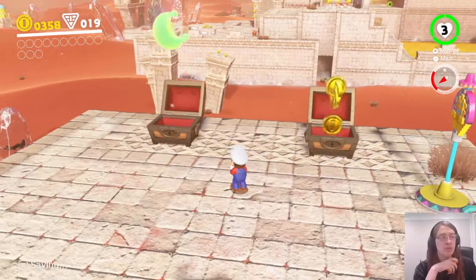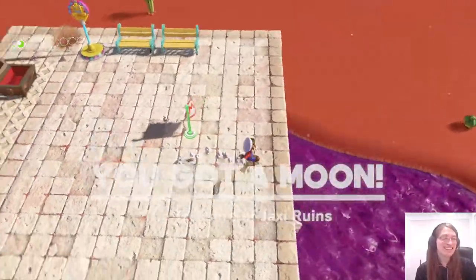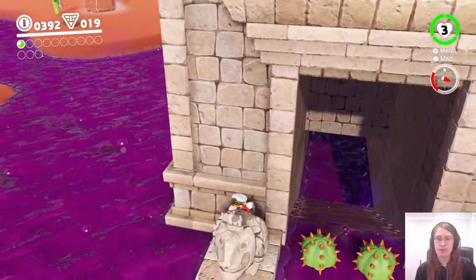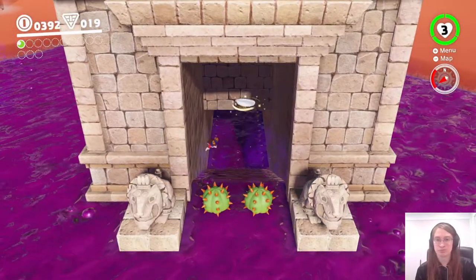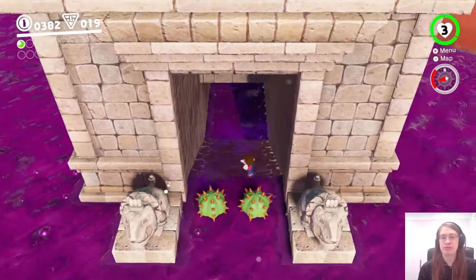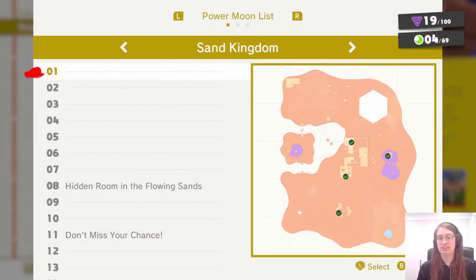The way you're supposed to get to the Jaxi ruins in normal play is you go down the hole in the sand — now lava — and at the end of that passage there's a pipe that leads you up here. But what you can actually do is what I just did, which was a lot easier than I was anticipating. We got that moon, so that's a good start. Let's warp back to the sand pillar.